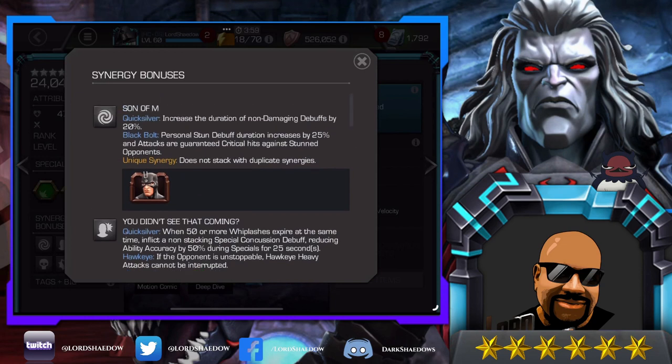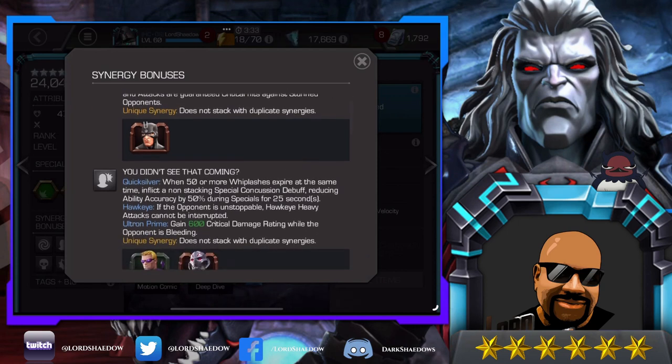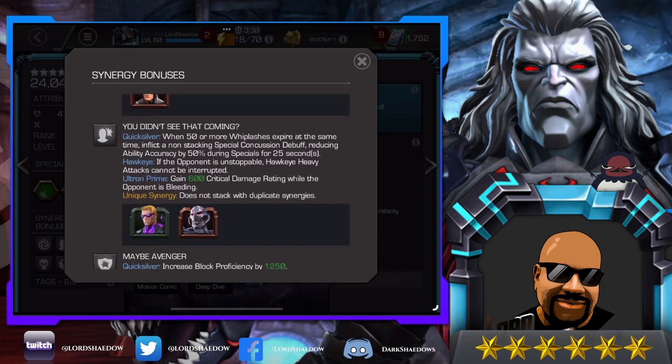Let's look at his synergy bonuses. With Black Bolt, increased the duration of non-damaging debuffs by 20. Quicksilver puts non-damaging debuffs on his opponent, so this is nice. When 50 or more whiplashes expire at the same time, inflict a non-stacking special concussion debuff which reduces ability accuracy by 50 percent during specials — that can be useful.